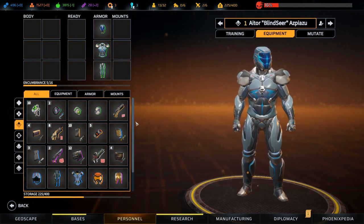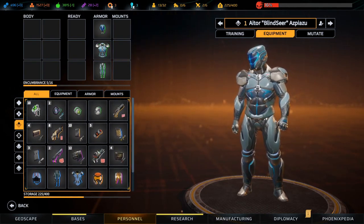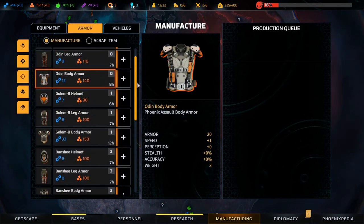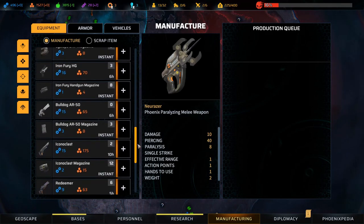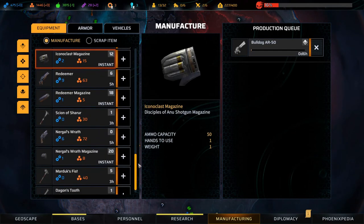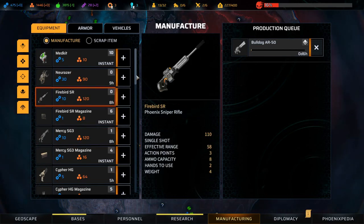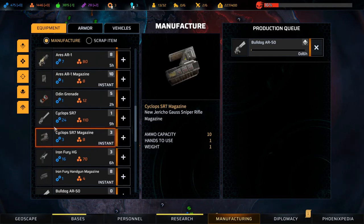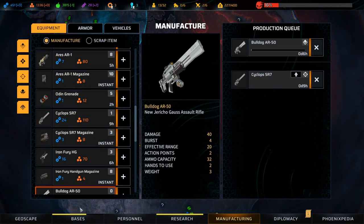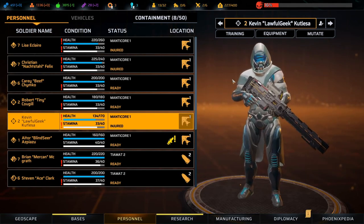Let's get her equipped. She needs an assault rifle but we don't have the ones we want to use, so let's go to manufacturing. We want to manufacture the Bulldog and make some mags for it as well. We have one Cyclops - let's make another one. The snipers already have Cyclopses so they'll use those.